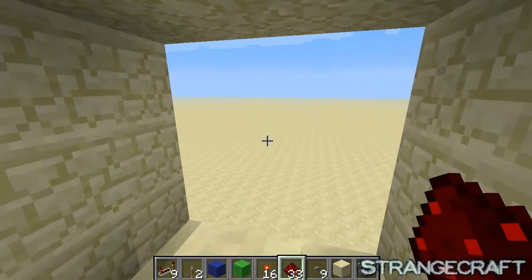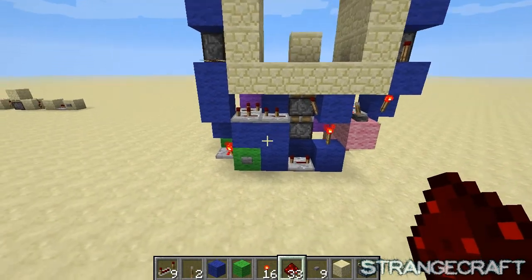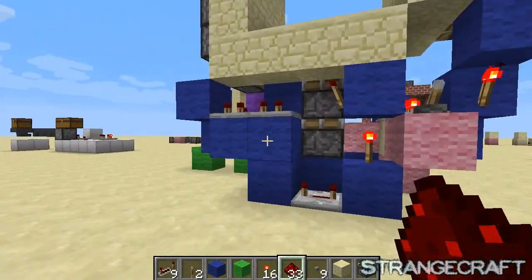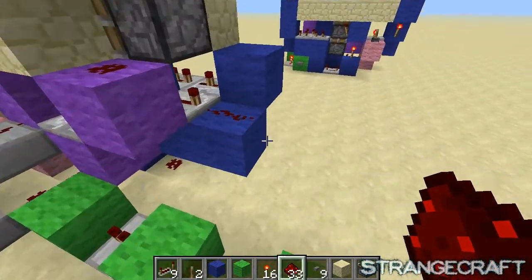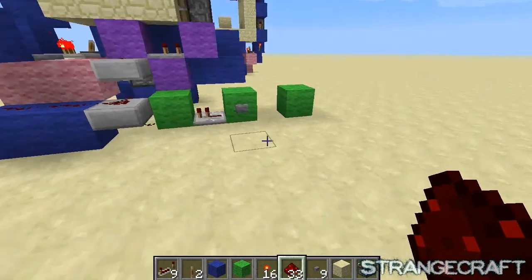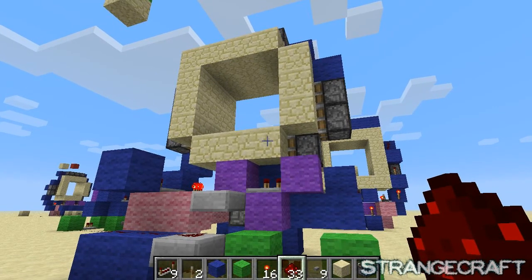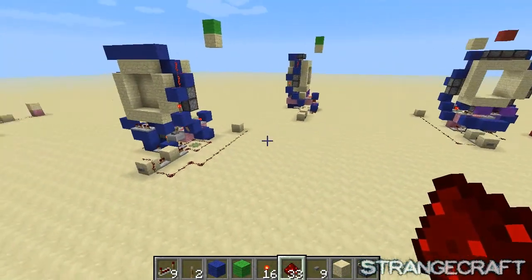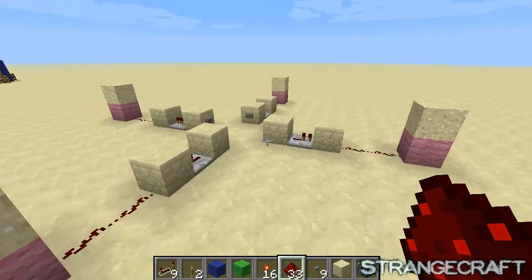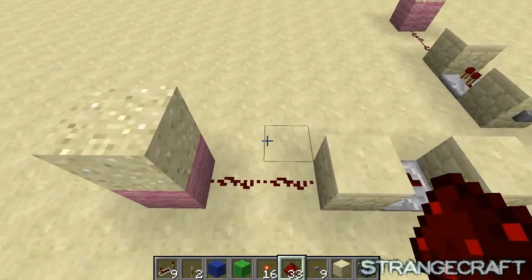I was assuming, wrongfully, that this would be a fairly simple task of fixing the Pulseformer so that it didn't do that, but instead something not too big, not too horrible — closes and opens the door. However, it seems over here that there's a little bit of an orientation bug with 1.5.1. And when I say a bit, I mean a pretty darn big one.